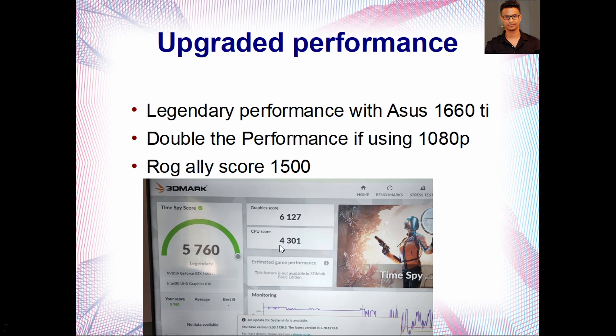You can see my CPU score is 4,301 and graphics score is 6,127. My graphics card is bottlenecked by my CPU, but because my CPU score is kind of low, I was still able to achieve a legendary score — meaning everything is working very efficiently. Also, 3DMark's score is standardized at 1440p, which is now the gaming standard. But if you're willing to turn it down to 1080p, you can essentially double this score — close to 10,000 playing at 1080p Ultra.